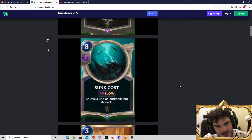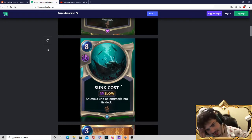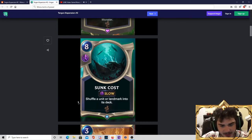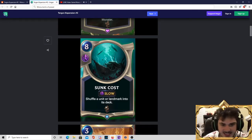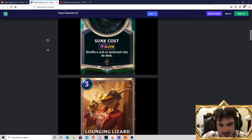Next we have Sun, an 8-mana slow speed spell — shuffle a unit or Landmark into the deck. We see this thing where Bilgewater just tends to get a lot of removal, but it's often worse than other removals. This is just a bad Vengeance, I think. If you look at Vengeance and Scrap Shot — two cards that cost the same, both the same speed — one is just clearly better at doing its job. Bilgewater gets removals that aren't good at doing their job, and I think that's what Sun is. It's just a bad removal spell.